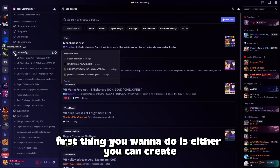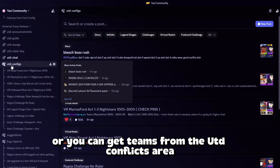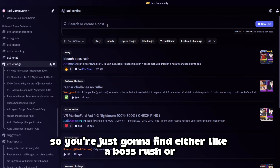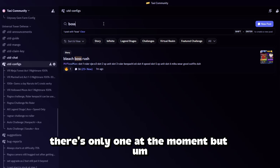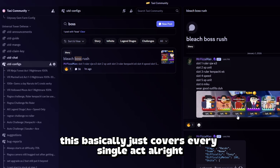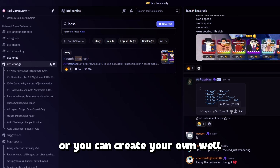First thing you want to do is either you can create a team for yourself, or you can get teams from the UTD configs area. You're just going to find either a boss rush or a raid config — there's only one at the moment, but it basically covers every single act. So you can either download this, or you can create your own.